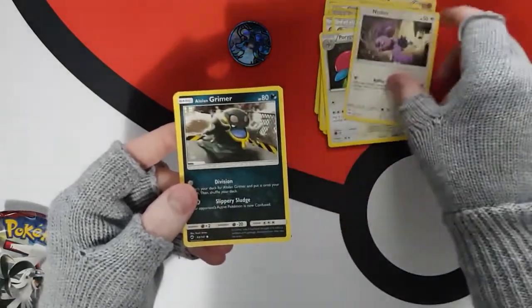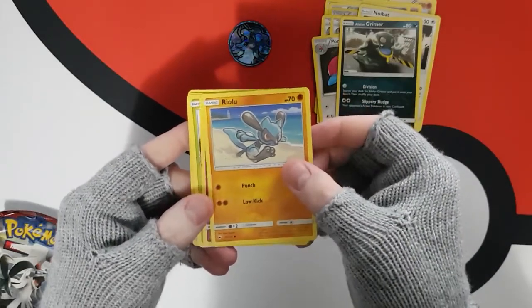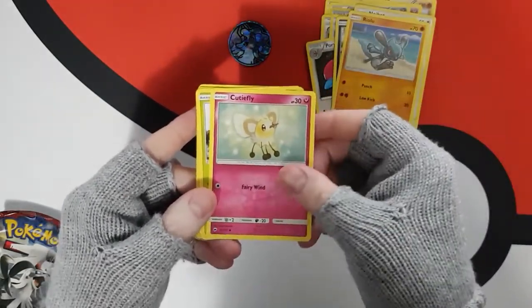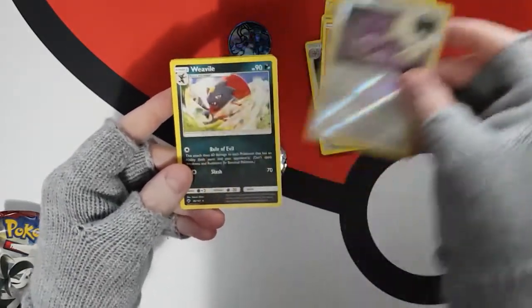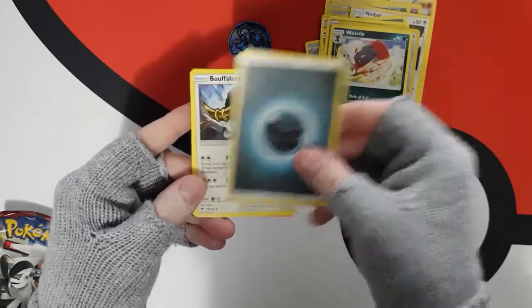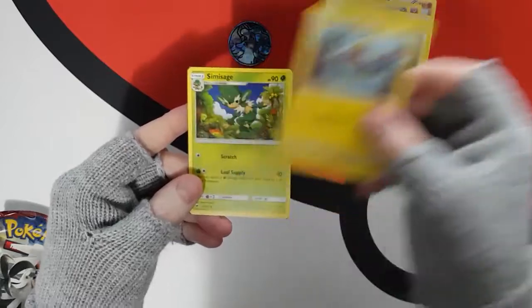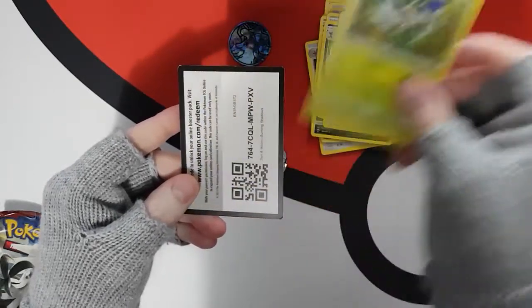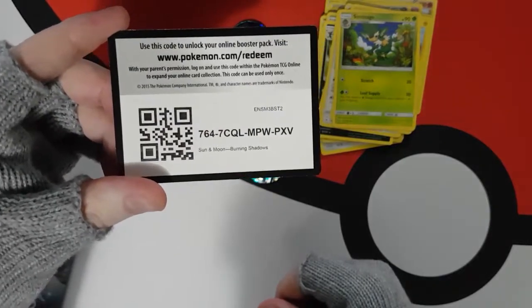We've got a Noibat, a Grimer, a Riolu, a Cutiefly, a Jolteon, another Noibat, a Weavile, Energy, Bouffalant, Electric, Simisage, and another Code. There you go.